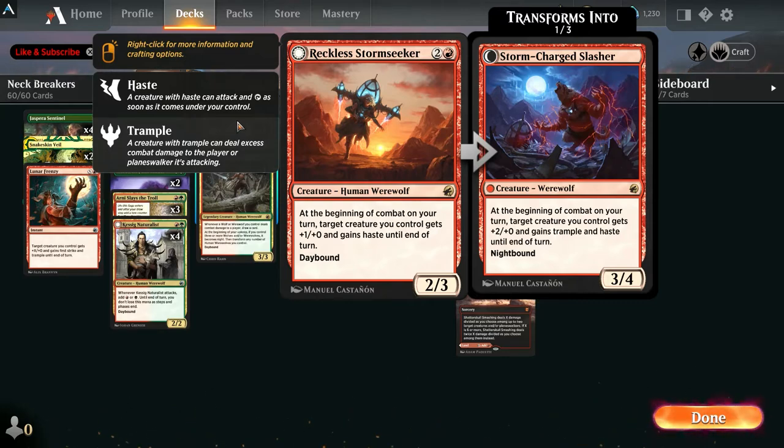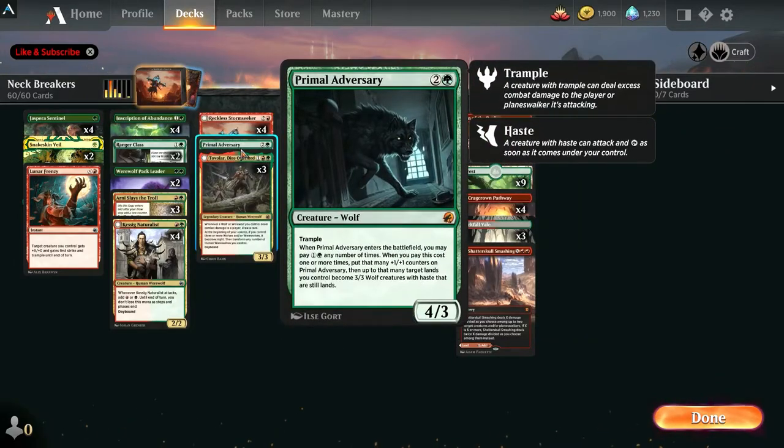We got Primal Adversary. I didn't go crazy on copies because I want to play it when I have the mana to pay the extra amount. You pay 2 any number of times plus 1 green and 1 colorless when he comes into play, put that many +1/+1 counters on him, and up to that many target lands you control become 3/3 wolves. Keep in mind, you want at least 6 mana total so you can pump him up — but remember, if you pay with 5, the land's going to be tapped. If you have 6, you get an untapped 3/3 wolf that can attack.